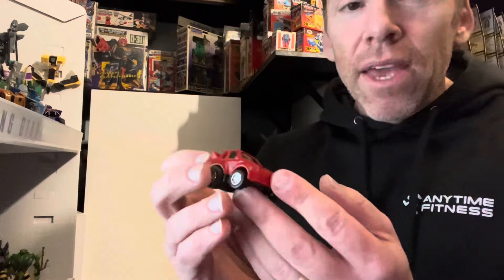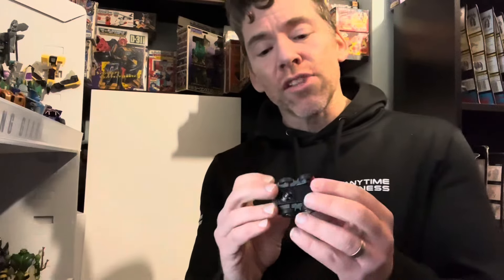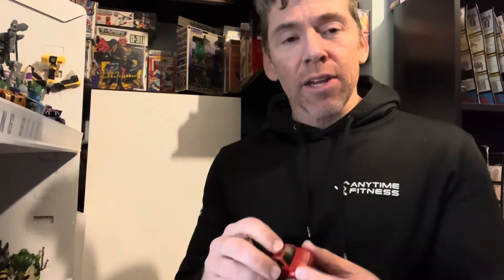I'm pretty sure you've guessed the character — it is Cliffjumper. Because it's 1984 it's pre-rub, so there's no rub sign on it, just the normal Autobot logo. And the reason why this is a first edition is something I'll now explain.